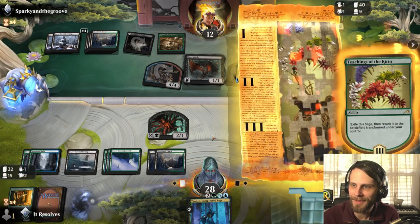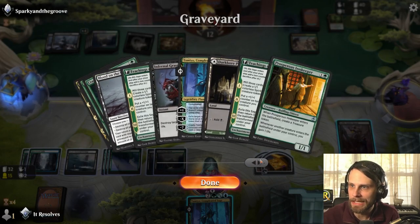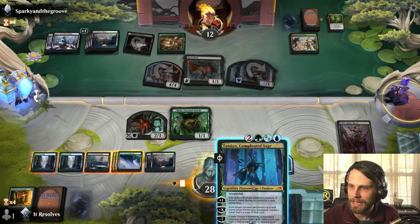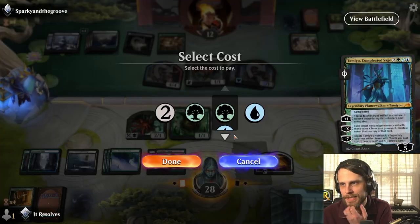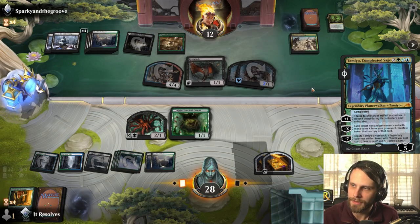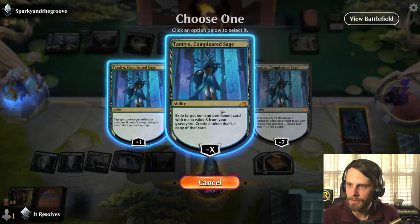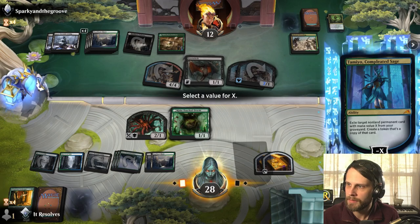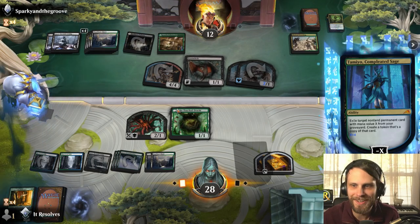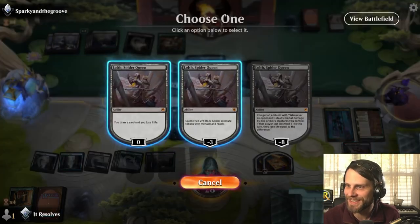It might be time! What do we have in the graveyard? Not a ton, but we do have some permanents including Binding of the Old Gods. Let's go that route — pay it, and we've got so much mana here which is fantastic. Let's get rid of that Skeletal Swarming once again — I think that's just the right call. We hit for four. Funny enough you can actually get Tamiyo back with Tamiyo and cycle that infinitely — I don't think that's a good play, but it is a possibility.